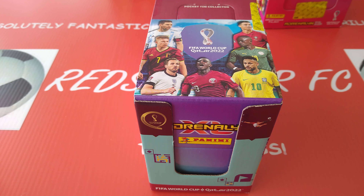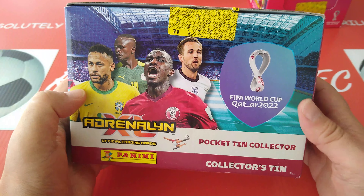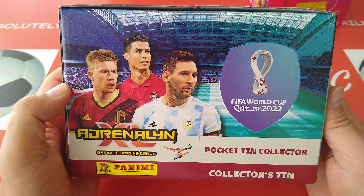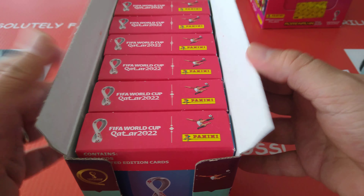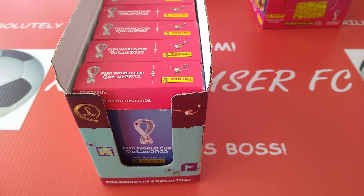Hi everyone, welcome to Ratskouser FC YouTube channel. Pleasure to have you with me again with another fun-tastic new video. I've got a complete display of the new Panini AXL FIFA World Cup Nordic Edition. This is the pocket tin collection — a display of six pocket tins that come in this box, and you can get three limited editions in every pocket tin from this Nordic Edition. If you're liking the video, smash the like button, and if you're new to the channel, be sure to subscribe so you don't miss out on all the fun.